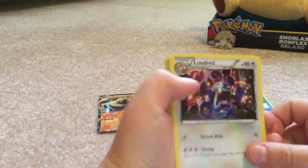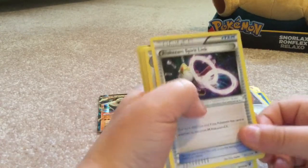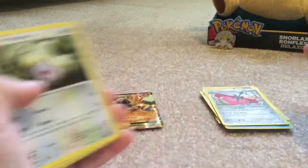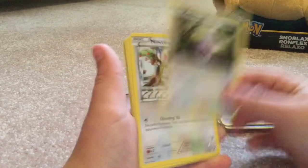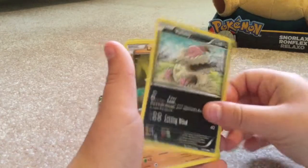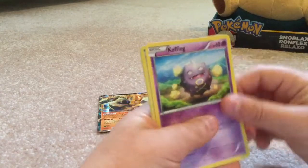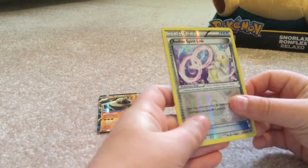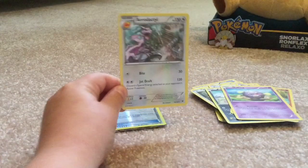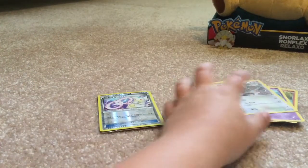We have Loudred, Alakazam Spirit Link - is this a sign that we'll get him? Maybe. Wormadam - Burmy's evolution, nice. We have Whismur, Minccino, Bunnelby, another Larvitar - Larvatars love us - Koffing, a reverse holo Audino Spirit Link, and a regular rare Aerodactyl.